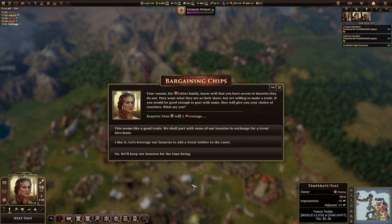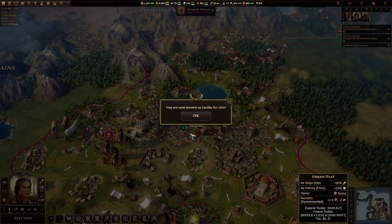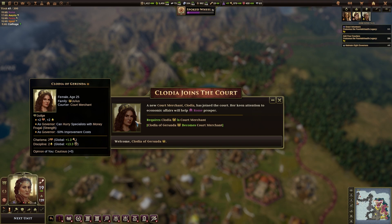Bargaining chips: our vassals, the Fabius family, know well that we have access to luxuries they do not — what they see is their share, and they are willing to make a trade. So what can we give them? Send them dice and make someone a courtier. How long do we have on that ambition? Six years, to get two more courtiers — it's unlikely. So we either take XP or we get a courtier. Let's get a court merchant — there we go, plus two charisma, plus two discipline.